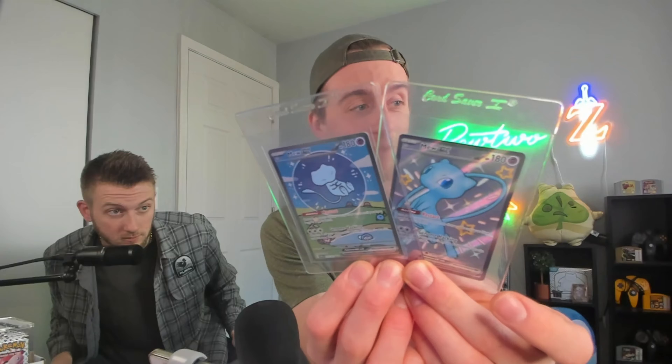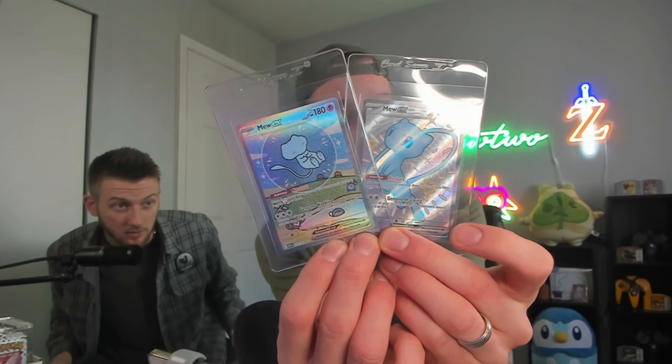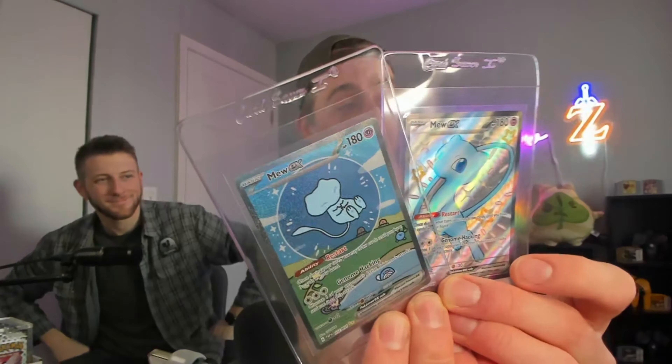I think it's worth it — the price per pack on the Mini Tins is pretty good and there's some hits up in here. Mini Tins are how we've gotten the two SIRs that we've gotten, so can't complain. There's only going to be a little bit more time for you to enter the giveaway to win these two cards pulled out of one Paldean Fates Mini Tin. It'll be linked in the description. Like, comment, and subscribe for your chance to win these beautiful cards. We will catch you in the next one — peace out!